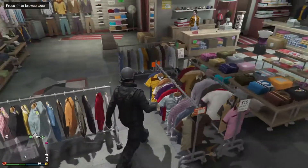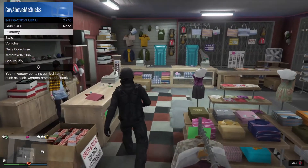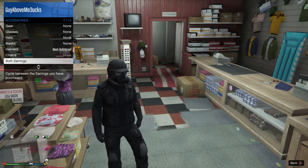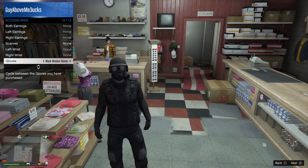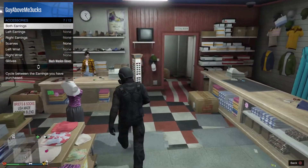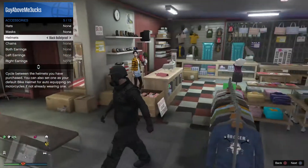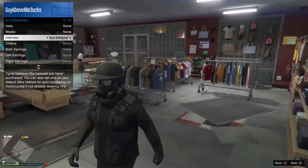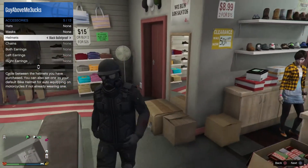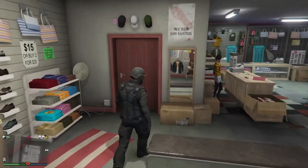For the utility tops, then for glasses you need to put on black woolen glasses. And then for a head, you need to put on the black bulletproof helmet and then the gas mask — you can get it from the mask shop. That's it for this outfit.